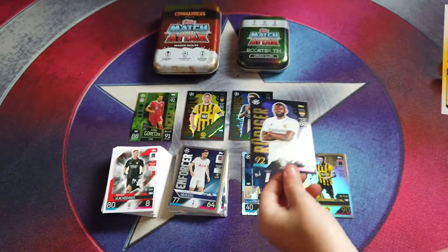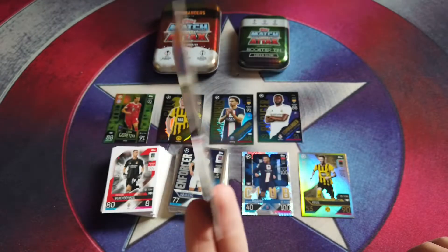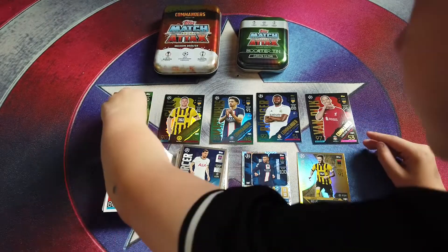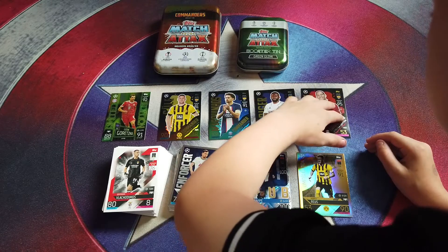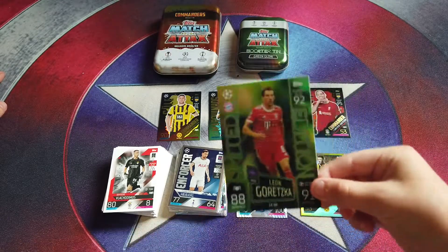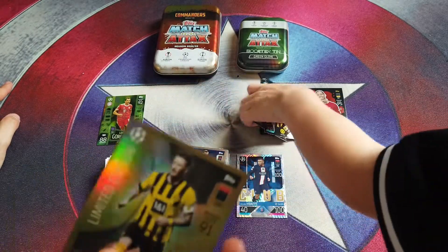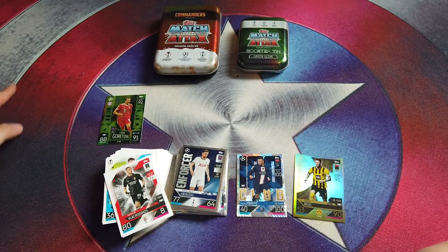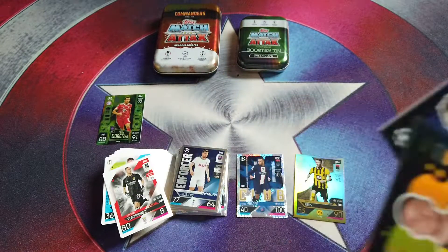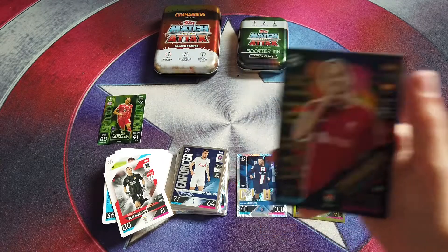Real Madrid defender Rudiger - used to be at Chelsea, just moved. And Liverpool defender - the only one this can really be isn't it? Virgil van Dijk. So the highlights of the pack opening are the 100 Club Babai, Limited Edition Goretzka, Marco Reus limited edition, and the four commanders which are lovely limited edition cards - 81 power play, 91 power play, 88 power play, 95 - how big is Virgil!